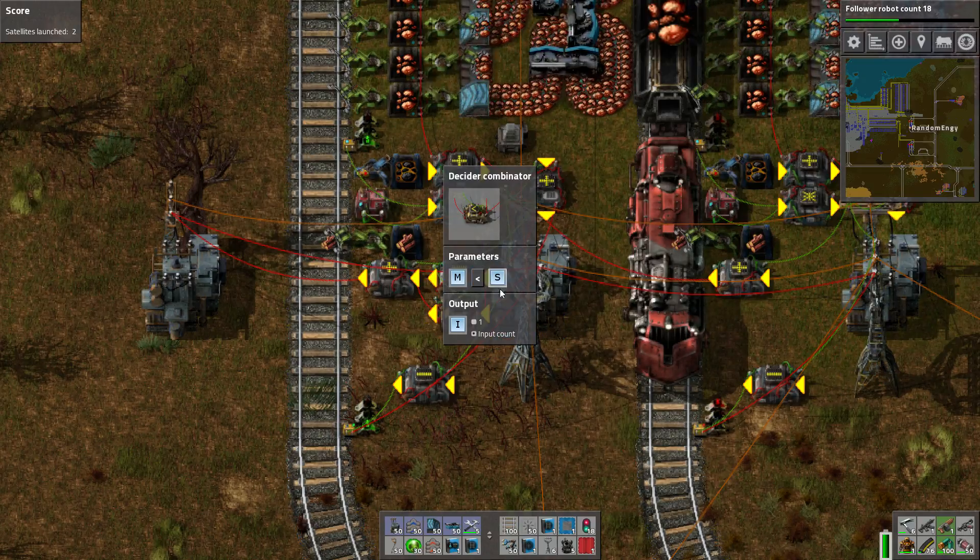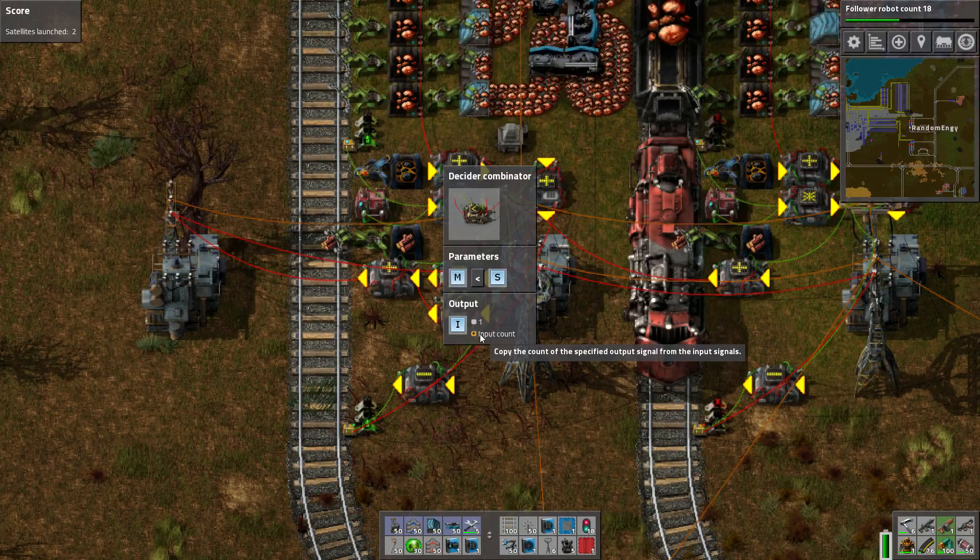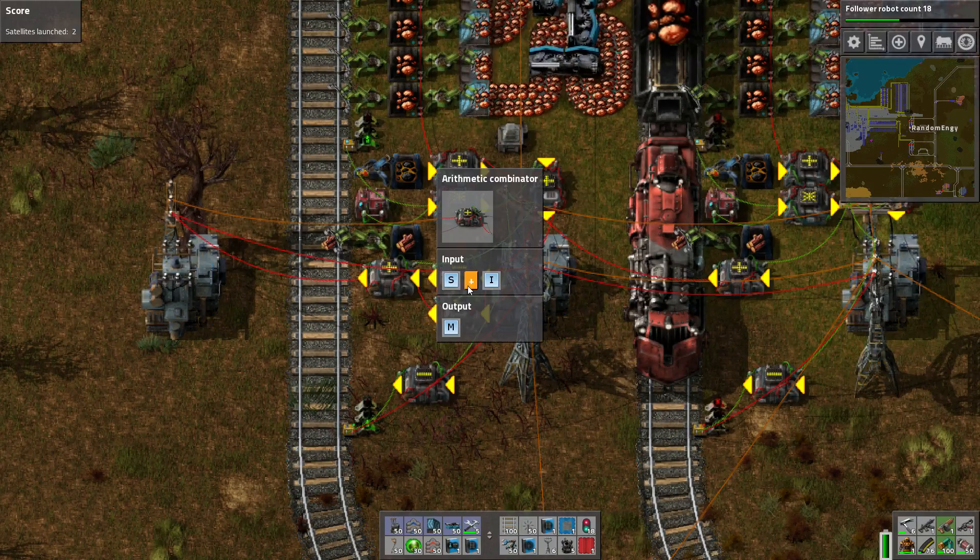M less than S, outputting I as the input count. And then it passes finally: S plus that intermediate signal equals the new minimum. It's sort of a roundabout way of doing it since there's no minimum combinator in Factorio right now. The math all works out and makes the final minimum.